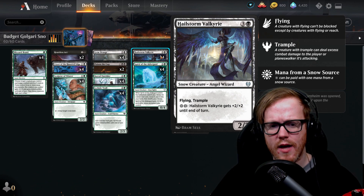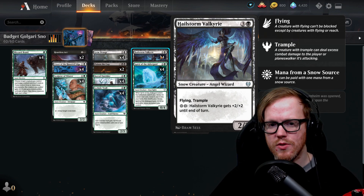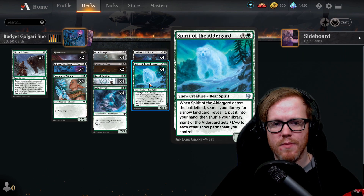Hailstorm Valkyrie is a four-mana two-two with flying and trample. It's not impressive on paper, but we can tap two snow mana to give it plus two plus two until end of turn. It's a good way to finish off your opponent if they can't block, since we can keep pumping it up with two snow mana repeatedly.